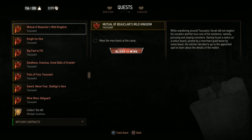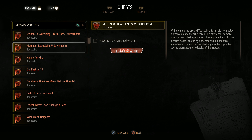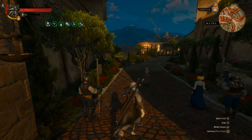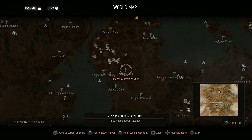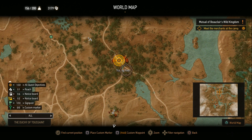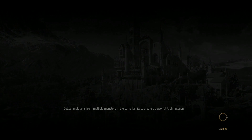Let's go on to do something here. I think we'll begin a new side quest in this episode — we'll go with this one: we have a quest called Mutual of Beauclair's Wild Kingdom. While wandering around Toussaint, Geralt did not neglect his vocation and true core of his existence — namely pursuing and slaying monsters. We can go to wherever this merchant is and see what he has to say. It's going to be all the way up here — the trading post. We've already been here before, so I'm just going to fast travel here.